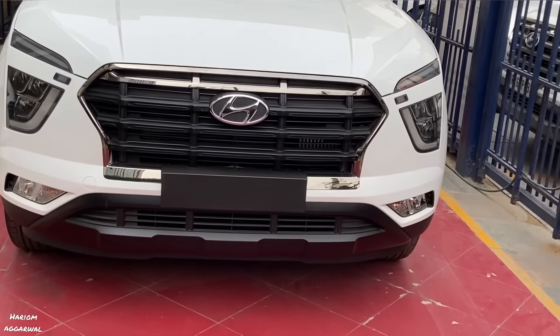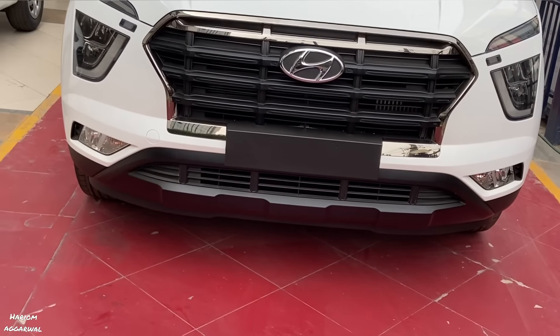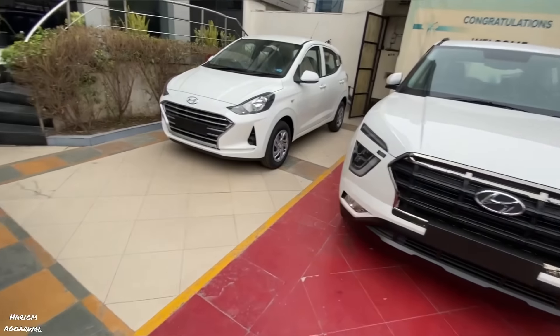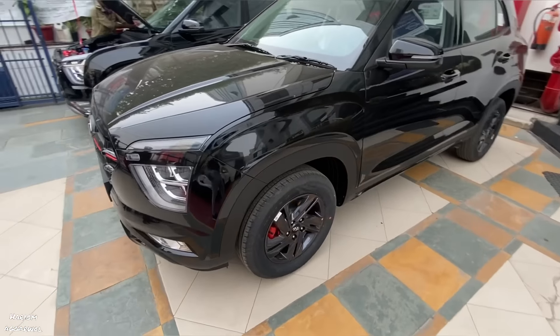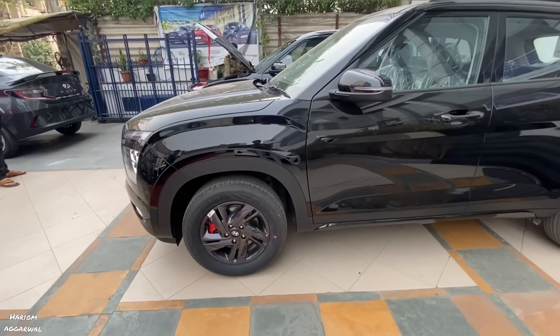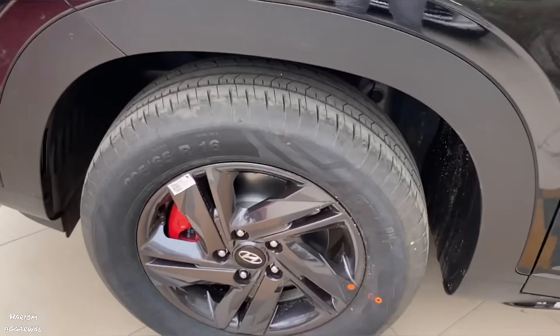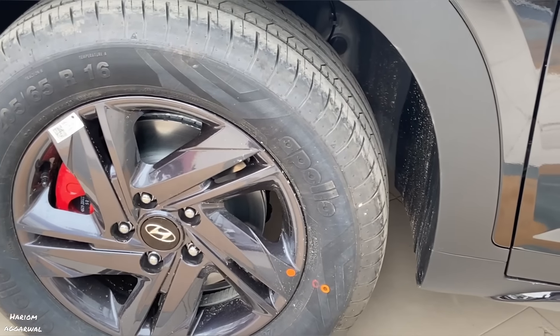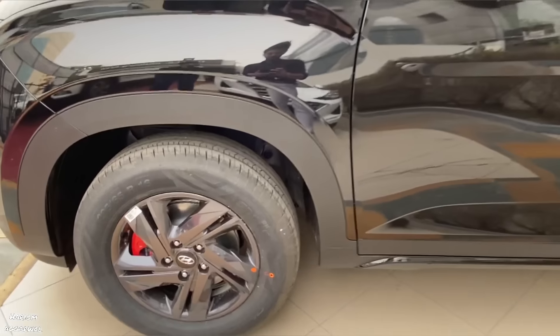If you look at the side, this is the SX variant. You will get a chrome grill and a normal skid plate. You can see how much bigger the glossy black looks. If we talk about the side, we will get 16-inch alloy wheels on the S+ variant, but there are 16-inch style rims — not proper alloy wheels. Here on the Night Edition, you get proper alloy wheels.